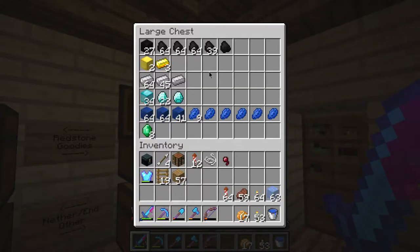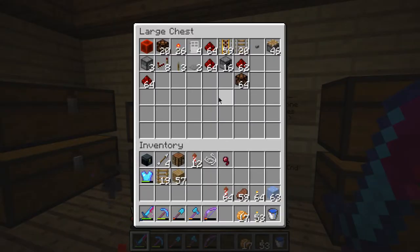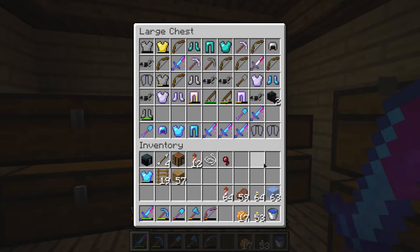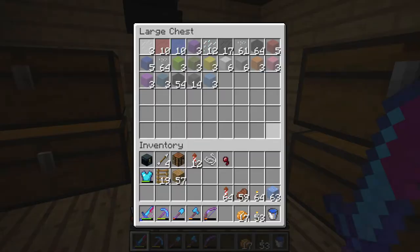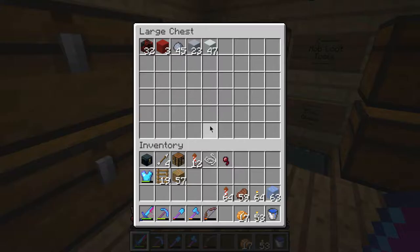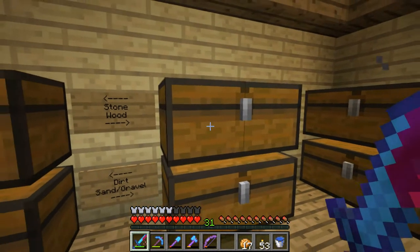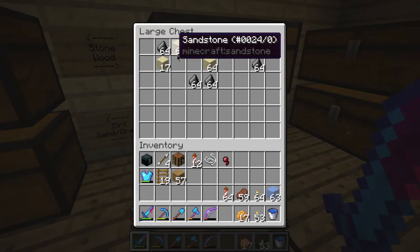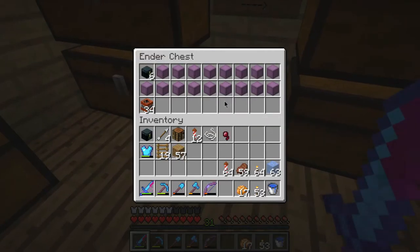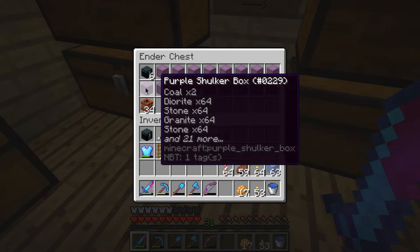This is my main storage room now, so I've got all my goodies here. Got random junk I can't fit anywhere else, redstone stuff, nether slash end stuff, my tools, glass, mob loot, clay slash new blocks, natural slash wood stuff, sand slash gravel, dirt, and stone. Another chest here with a whole bunch of random crap, and a dragon head there.